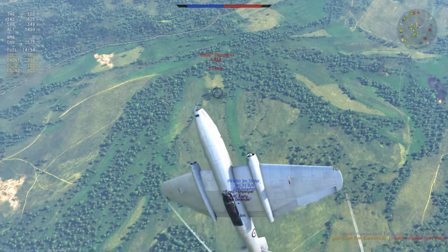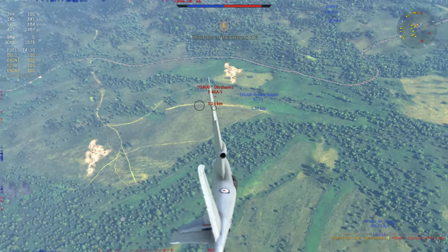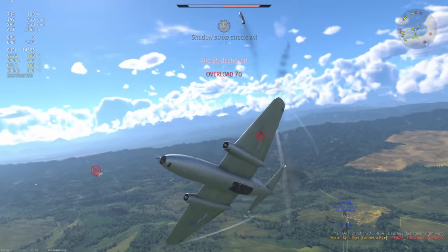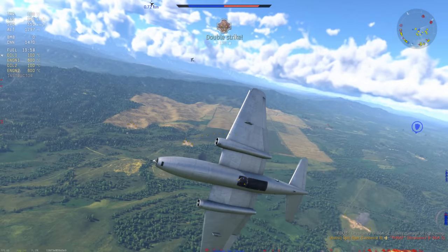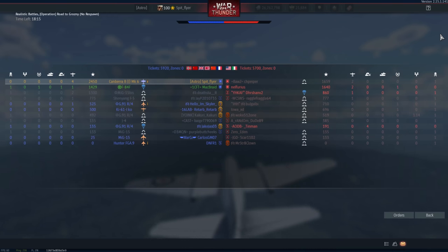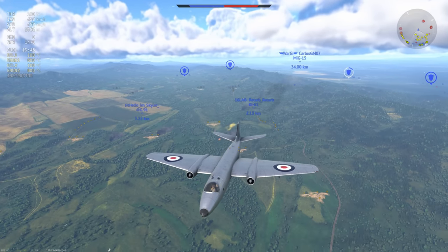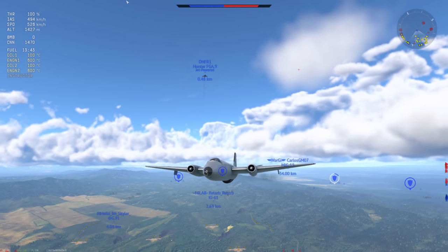The F-86A is in a really bad situation there. There is a Ki-61 for some reason engaging him, but it is time for the F-86 to pitch up and be a victim again to the Canberra. Kill number four comes out, and that is pretty much all she wrote. These are really easy dogfights once you get the hang of it. You put yourself in an energy advantage and then slowly work your way down, exactly like props. And it works because this plane has the acceleration, it has the turning, it has the energy retention, and it has the guns to back it up.